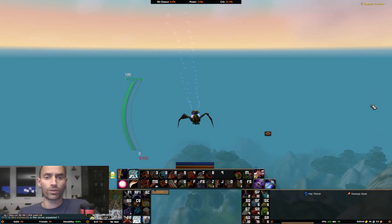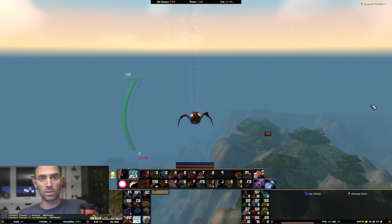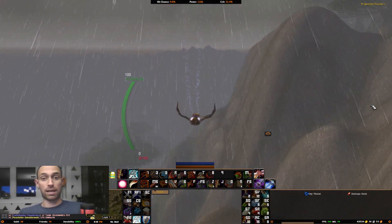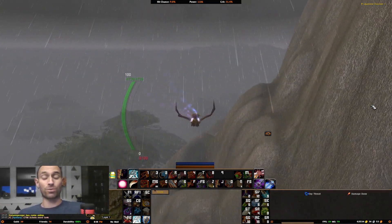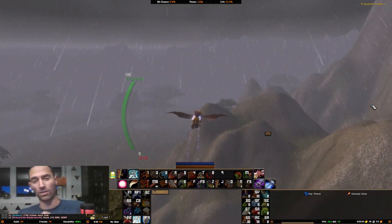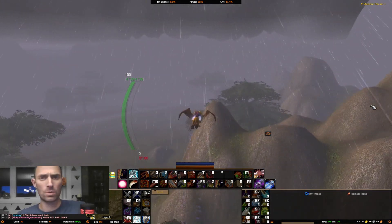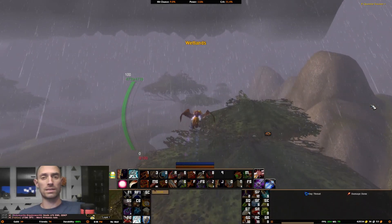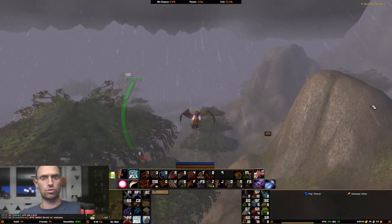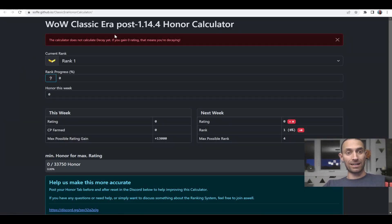People obviously want to know: I want to hit my maximum honor, but maybe I don't want to spend extra time wasting it if you're busy. So we're going to go over an honor calculator that is being worked on — it's not perfect — and then we're going to go over a really interesting example of how a dishonorable kill gave more rank progress. So let's take a look at this honor calculator, and then we're going to look at the honor calculator Discord for some of these goofy things that have been happening, essentially exploits.